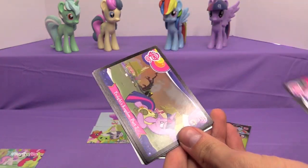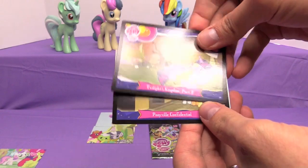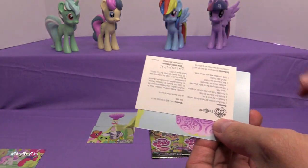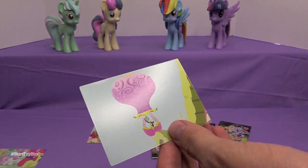Pack five has Nightmare Moon, Twilight's Kingdom Part 2 — I think we have like 8,000 of this card — and Ponyville Confidential. Oh no. Discord again. The most famous puzzle piece. And Cheese Sandwich Tattoo.